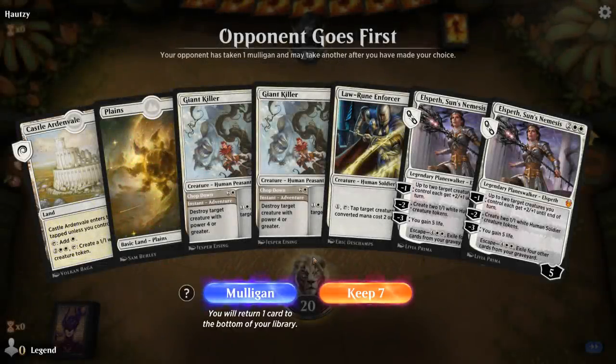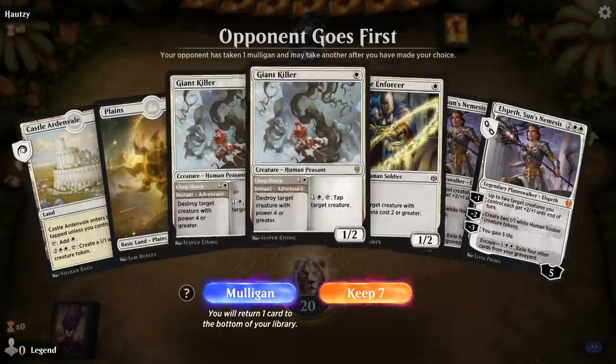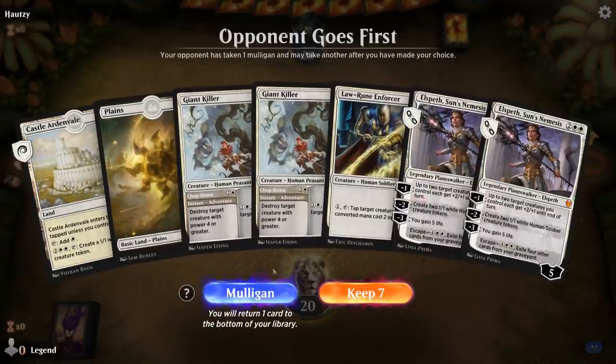We're on the draw. This hand I'm not a huge fan of, since we've got double Elspeth which is a bit clunky when we don't have a Banner to ramp into it, especially on only two lands. And we don't really have a way to pump up these early creatures, so it feels a bit slow.